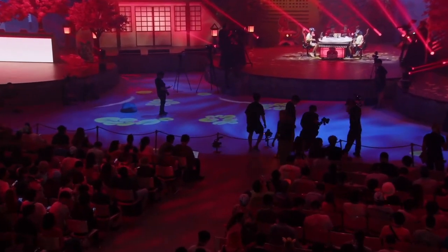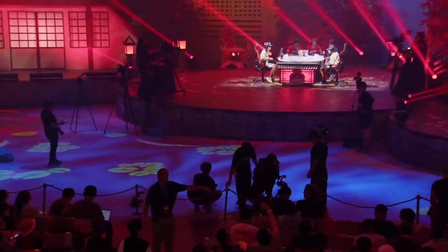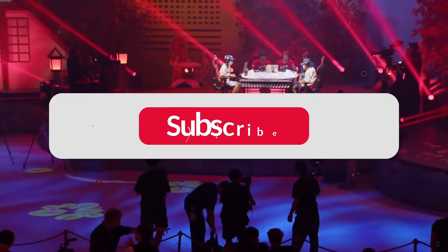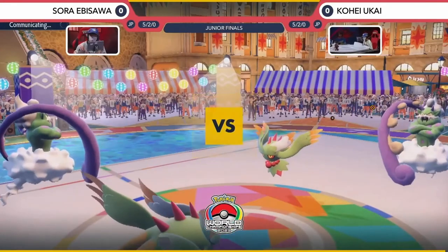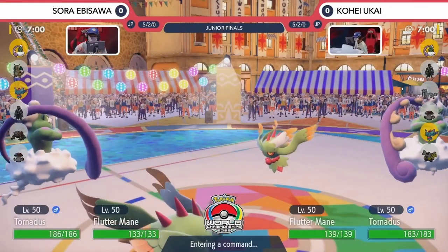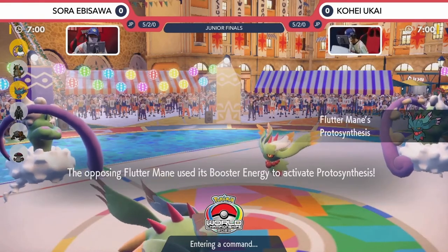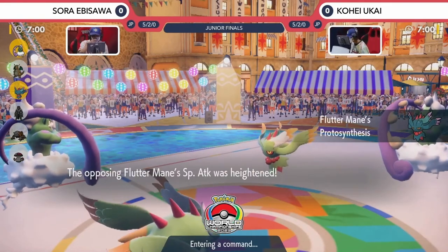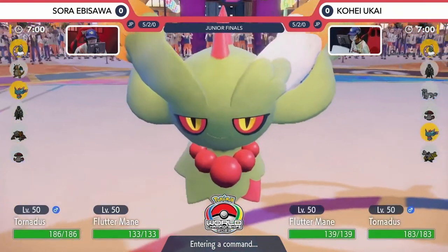Pokemon Trainers, we are seconds away from jumping into this Junior Division match. Give it up for our two players, Kohei and Sora, as they begin to kick it off to become the World Champion 2023. Both players leading out with their Fluttermane and Tornadus. They want to match that Tailwind, but we're going to see the Fluttermane on Kohei's side activate that Booster Energy, boosting its Special Attack, meaning it's going to be hitting a bit harder going into this first turn.